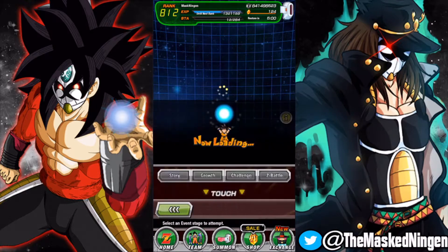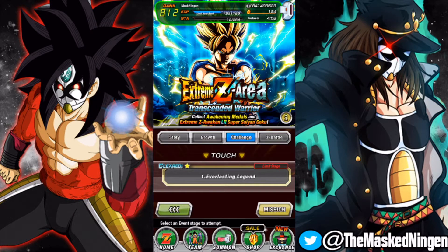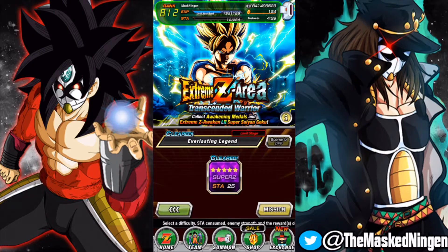To even access the event you have to have done all the stages of the actual Prime Battle Goku event. If you haven't, it won't let you in, so obviously make sure you've done those. But if you've got him ready to go and you're ready to move on to the EZA, then you will have done that by now. Unlike other Extreme Z Areas, there is only one stage, so we'll jump in here.